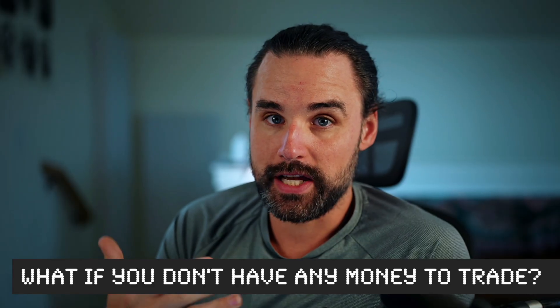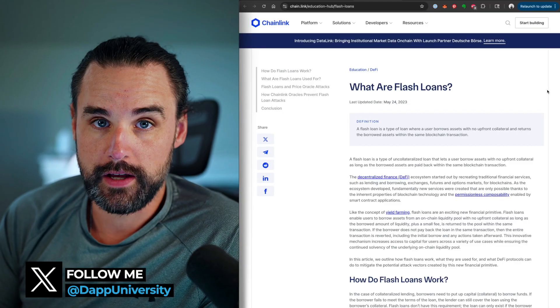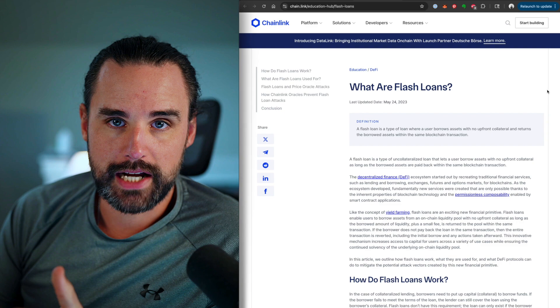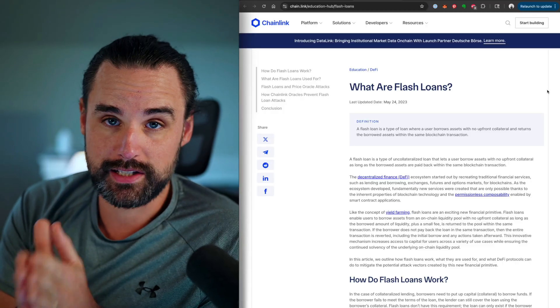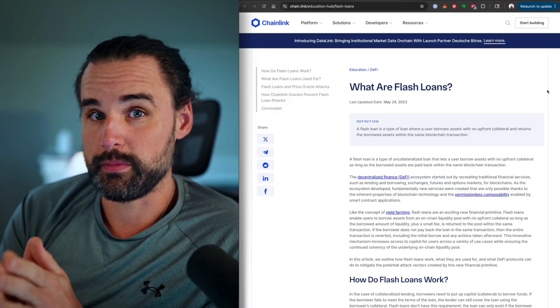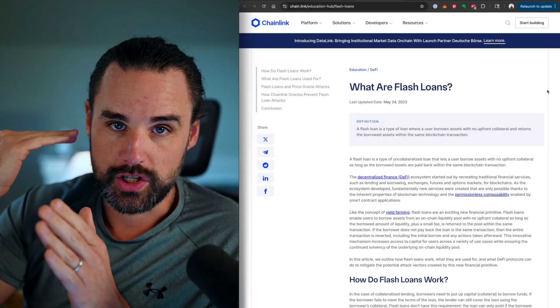But what if you don't even have any money to trade in the first place? That's where flash loans come in. Flash loans let you borrow millions of dollars in cryptocurrency for free, as long as you pay it back in the same transaction. A blockchain transaction can contain multiple steps: borrow cryptocurrency, buy it on one exchange, sell it on another, keep the profit, and pay back the flash loan. One of the most popular use cases is arbitrage trading — spot an opportunity to buy ETH on one exchange and sell on another, borrow the funds, do the trade, and pay them back as soon as you're finished.